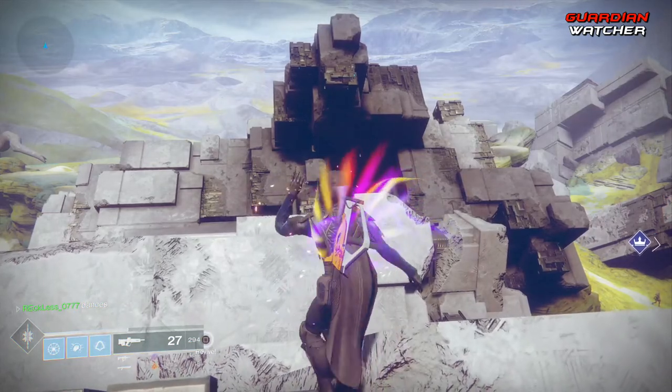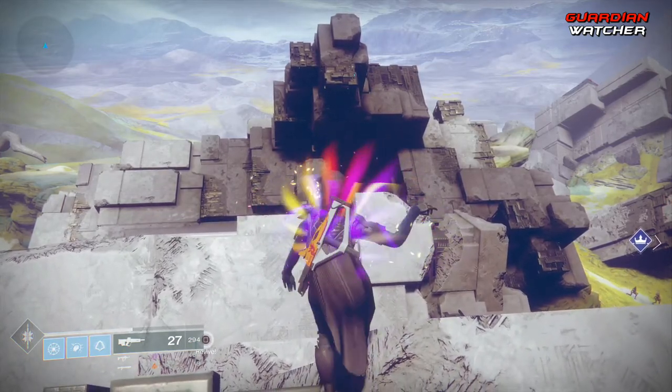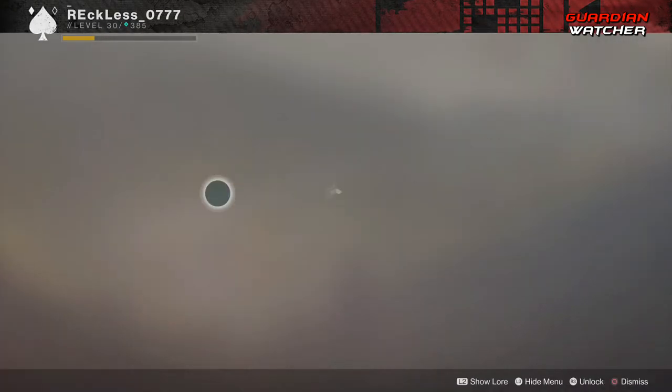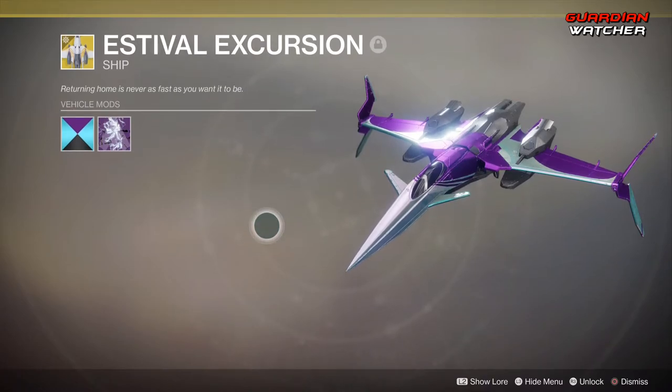As for the reason I've been gone so long, there's been a lot of IRL stuff, but also a lot of grinding in Destiny 2. When the Solstice of Heroes came out, there was a lot of grind. I had to grab the Estival Excursion ship, which you get after grinding each subclass — Titan, Warlock, and Hunter — and getting their legendary purple gear. It was a very long and tiresome process, but I didn't quit. I eventually got the Estival Excursion, which is an exotic ship. But that's not the only grind that was done.